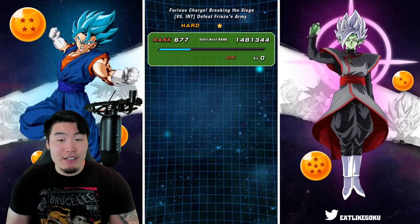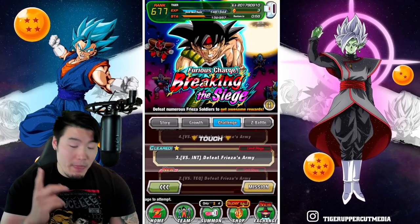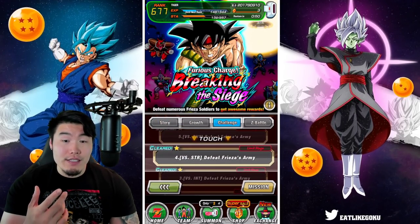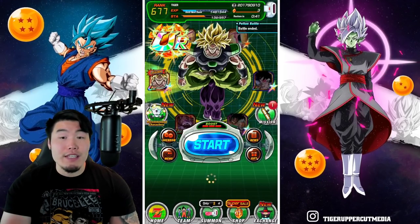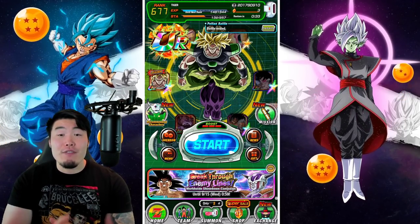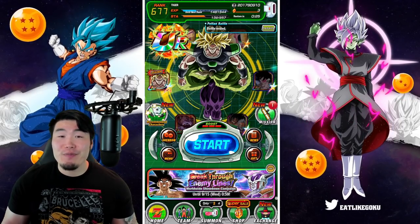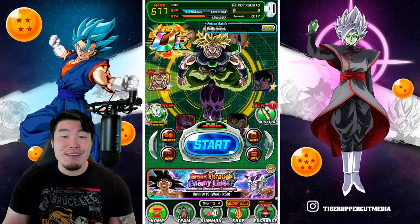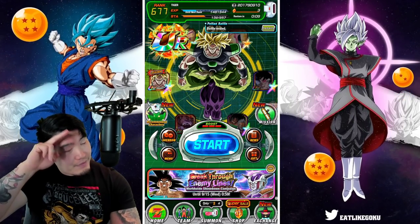Same strategy, same formula: your nuking item, your Bulma, your supports, and your attack all units. We'll be back very soon with the Versus TEQ stage and the Versus AGL stage. If you want to see what I did for Versus STR or Versus PHY, those videos are now live on the channel. But that's going to be it for today — thank you so much for watching. If you liked the video, make sure to like it. If it's your first time on the channel and you like what you see, hit that big red subscribe button and join the Tiger Squad. Hit that notification bell too so YouTube knows you want to stay up to date. I'm Tiger with Tiger Uppercut Media, signing out.